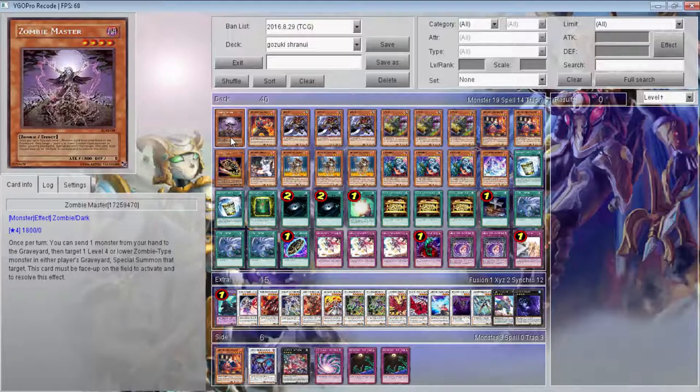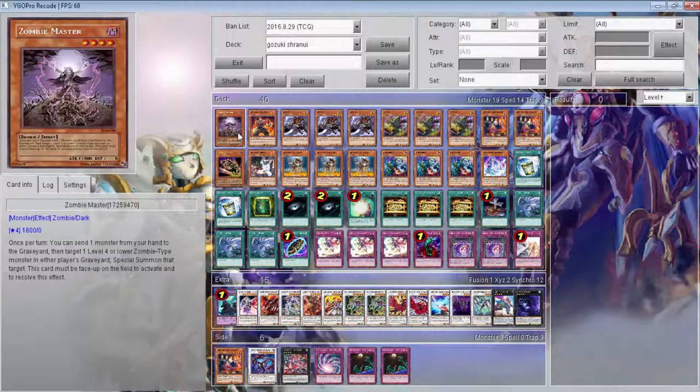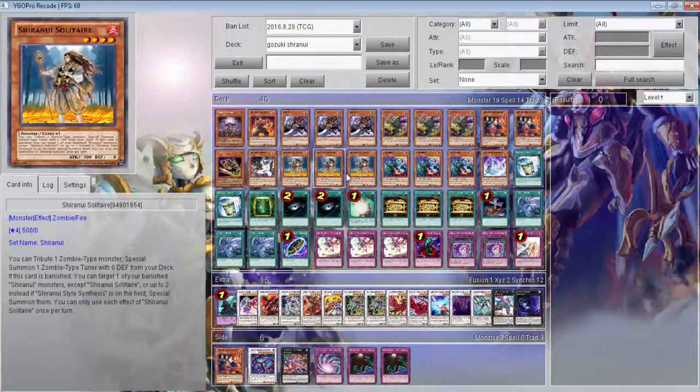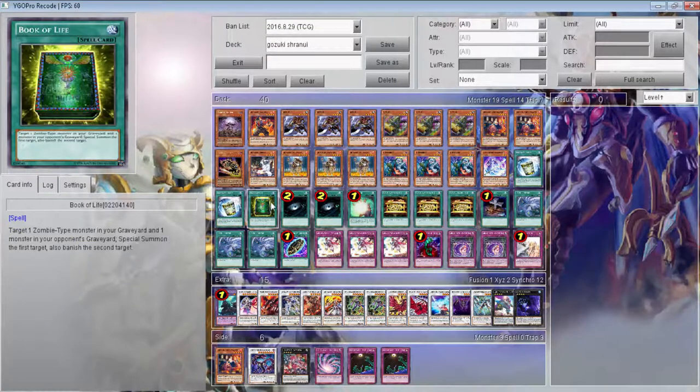Zombie Master has been playing good. I really don't like Zombie Master just as a standalone card in the deck because it requires so much other stuff — you need a monster in hand and a monster in grave. But with Gozuki, you could literally banish one of these, special summon this, pop a card, then banish this to special summon one of your banished cards and get it back. Book of Life goes in because if you can just get a free Gozuki for basically no cost, that's just an extra special summon.